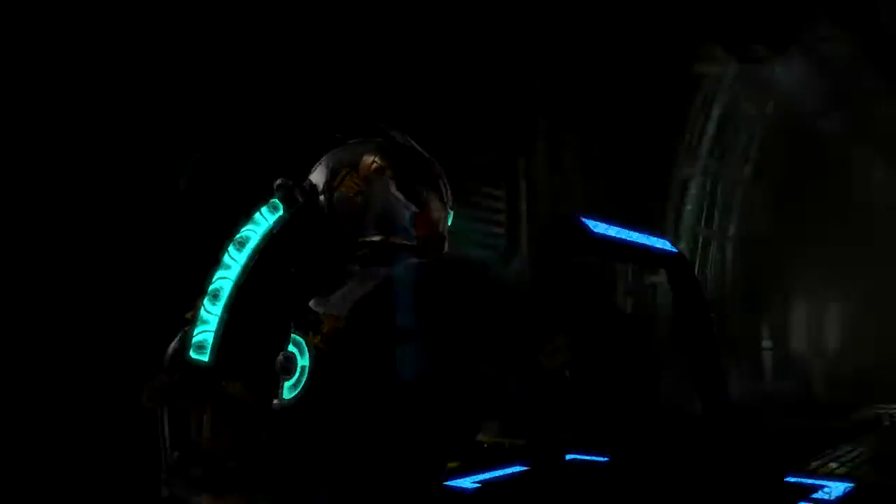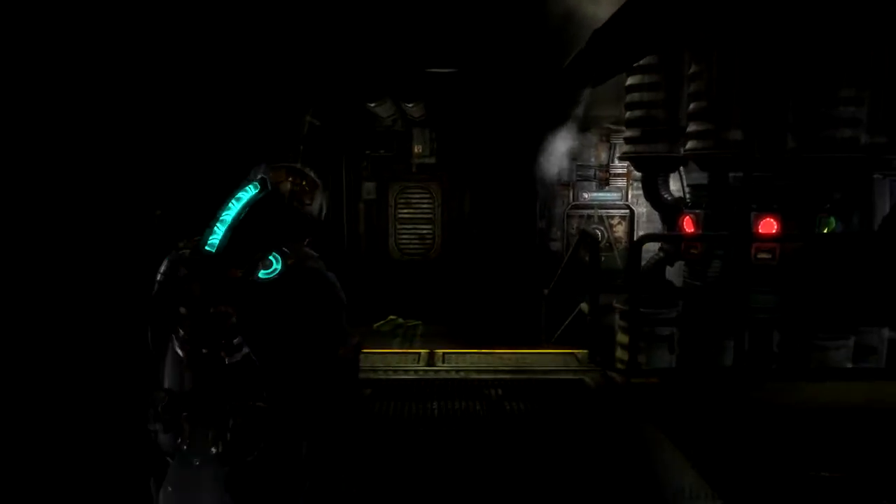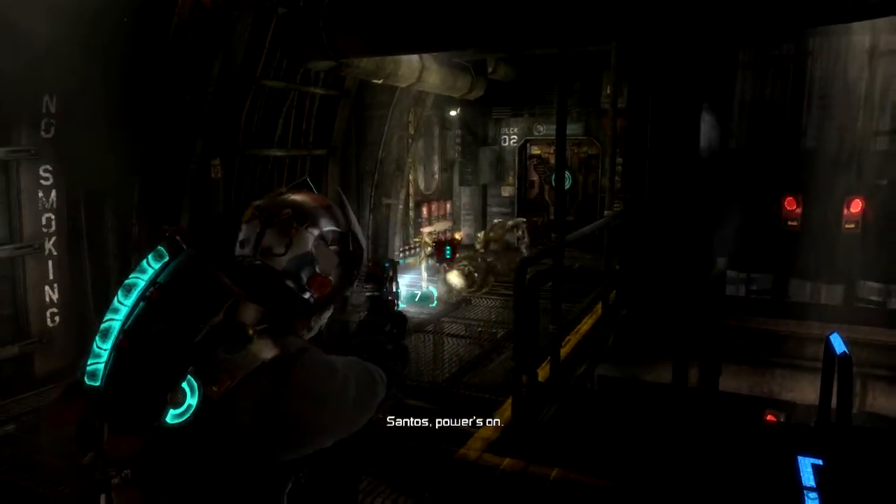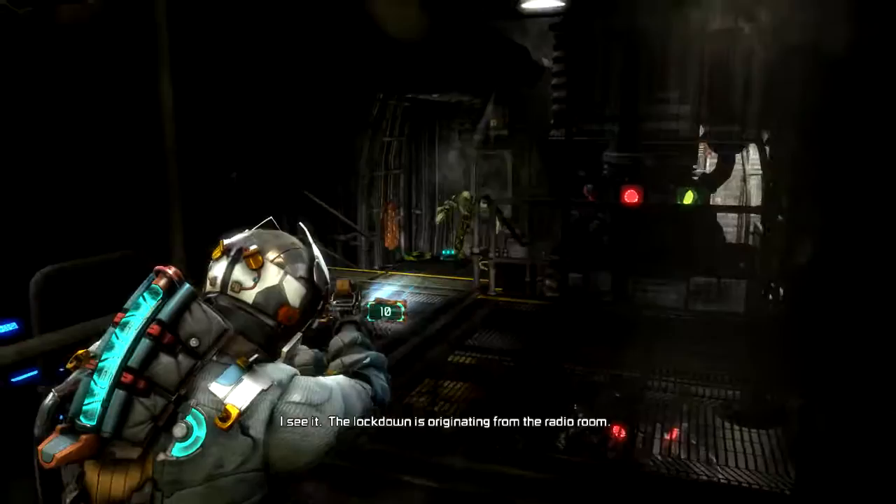Go down it and activate the generator by mashing a button. Climb the stairs again. Three enemies will spawn one after another. First, turn around and there will be an enemy right behind you. Use stasis on it if necessary.